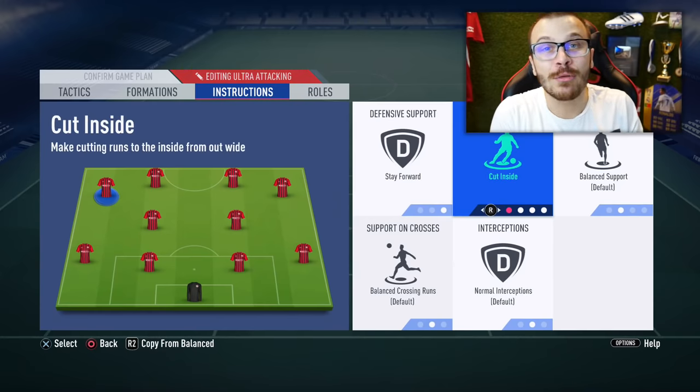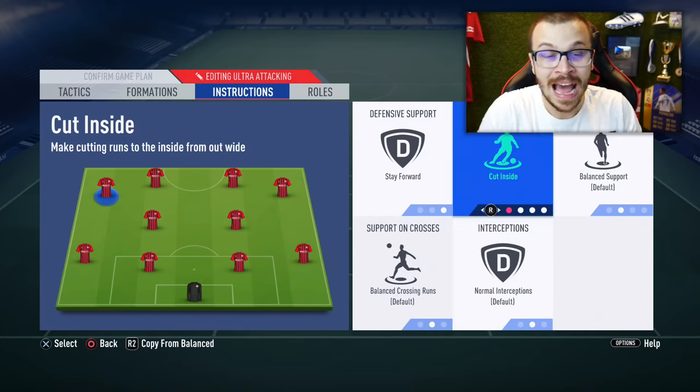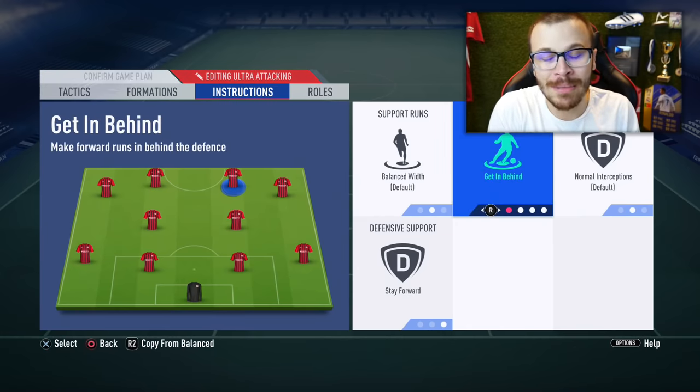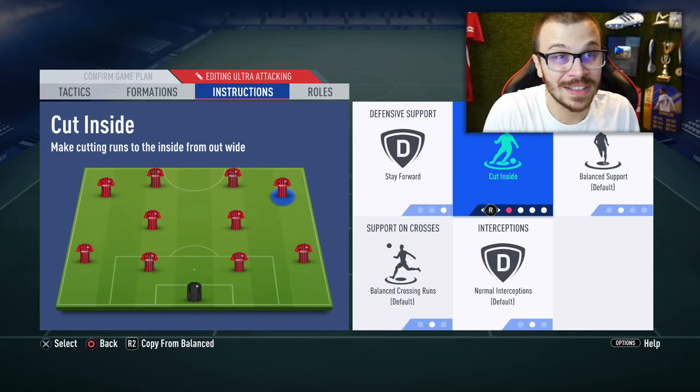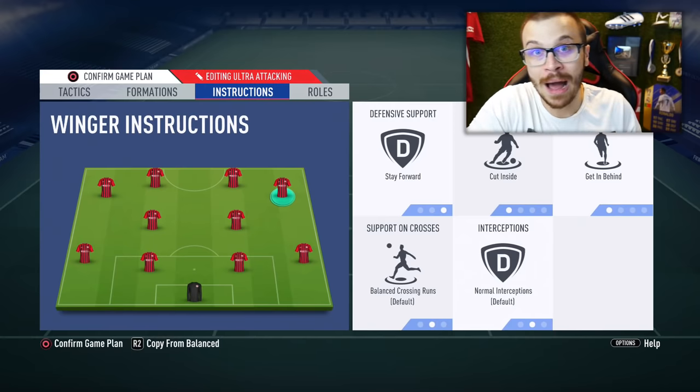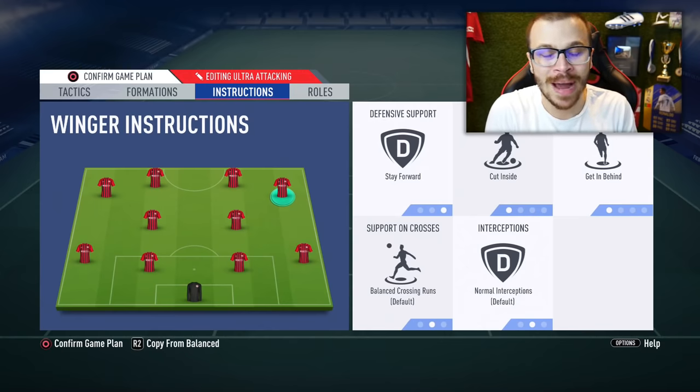The 4-2-4 is the best attacking formation you can use in FIFA 19 Ultimate Team and I gave you the best 2 game plans. If you decide to go with that formation from minute 1, make sure to apply the defensive tactics and instructions, otherwise you're gonna concede a lot of goals. And if you decide to use it in the last minutes to come back and score, apply the attacking instructions for the best performance. Hope you enjoyed the video — smash the like button, leave a comment if you've got any questions, follow me on Twitter for the latest FIFA 19 news, and as always your boy Krassi will catch you later, bye-bye!